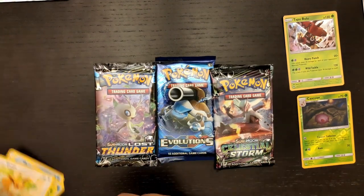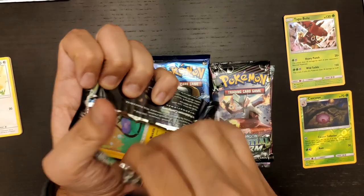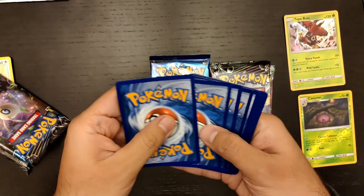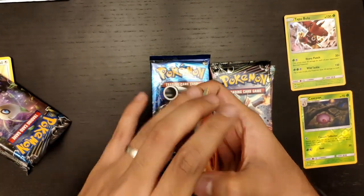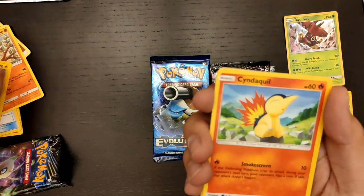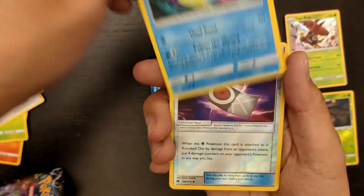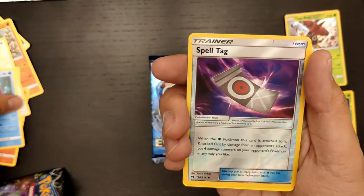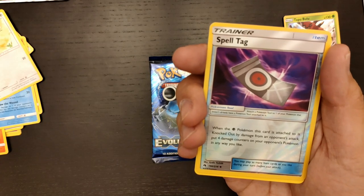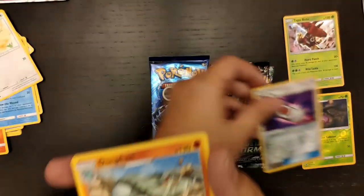I'll definitely put a sleeve on them once we're done with this video. Let's keep the Lost Thunder magic and open another pack. Here's the code for everyone — please be respectful and share the codes as much as possible. From this pack we have: Fire Energy, Custom Catcher, Hitmontop, Dedenne, Cyndaquil, Pineco, another Eevee, and a Spell Tag. If you really want an Eevee deck, you should get the Eevee with the instant evolution ability where you can evolve it to any Pokemon. We also have a reverse holo Spell Tag and a Ditto Prism Star.